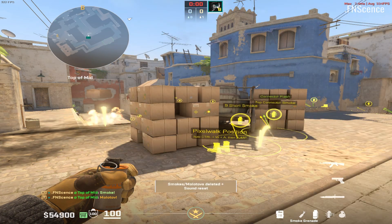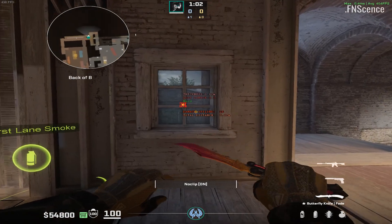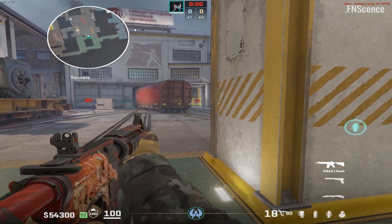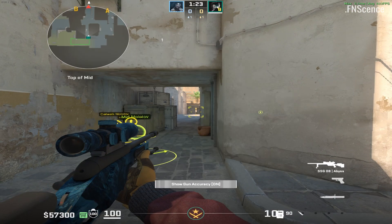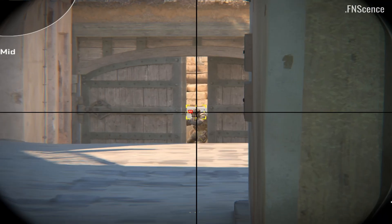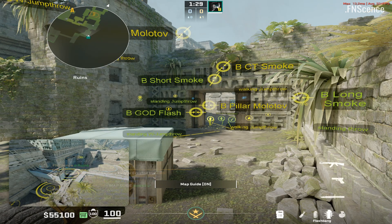You can delete missed smokes, zoom in to find precise lineups, show wallbang damage and impacts, and visualize the accuracy of your guns. This might explain why long-range spraying is a bad idea, or why you missed your scout shot on Dust 2 — as at that range, the enemy's head is smaller than the area the bullet can go to due to inaccuracy. This is also where you can quickly toggle the map guide on and off, in case it ever becomes too cluttered.